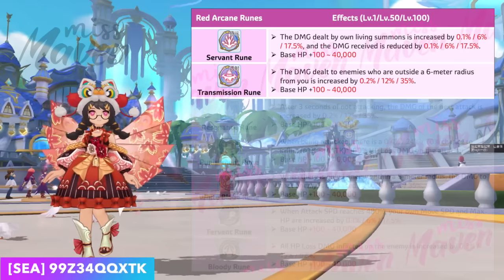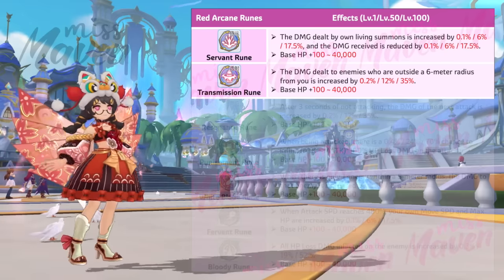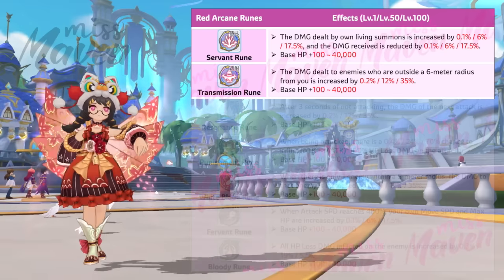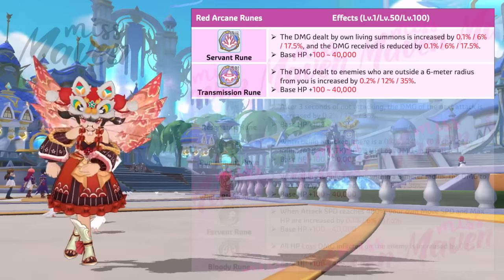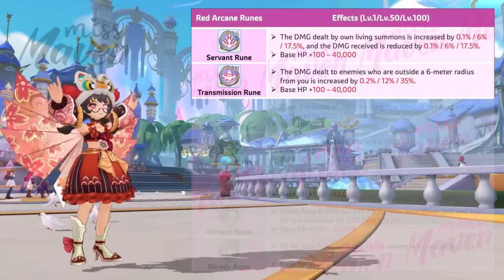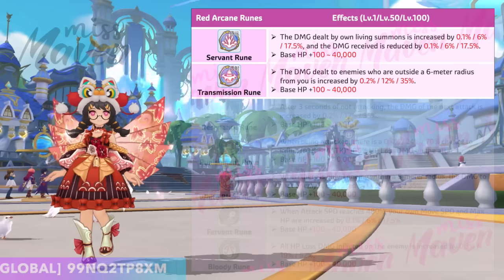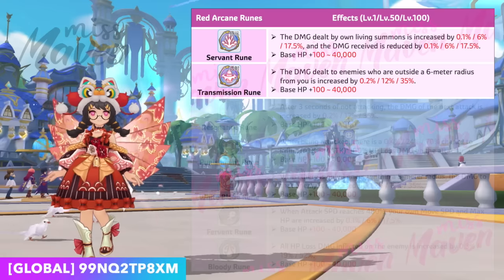Second is the Transmission rune, which boosts your final damage against all enemies outside a 6-meter radius from your character by up to 35%. This essentially gives you an AOE damage boost in both PvE and PvP settings, making it a superior choice for classes who rely on long-range skills such as Stellar Hunters, Magic classes, and more. However, you need to be mindful of your positioning to maximize the benefit from this rune.